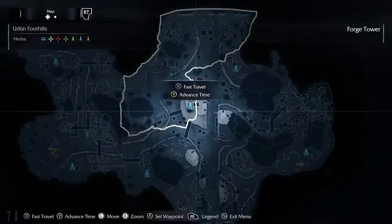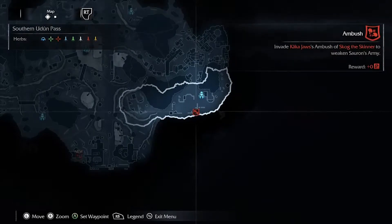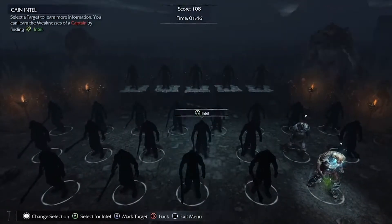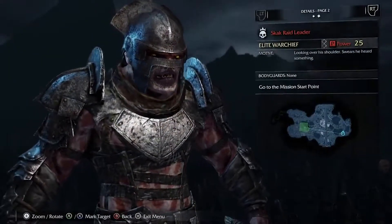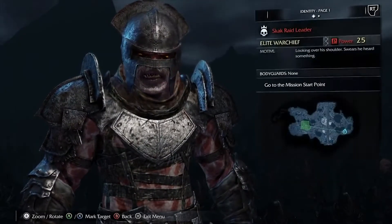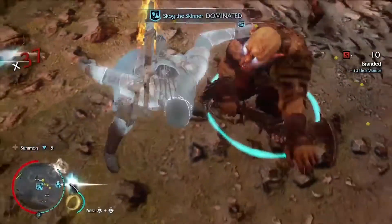Step 1: You'll need to locate a captain. The fastest way to do this is to go to an ambush, execution, or similar mission marked by a red icon on the map. Weaken the captain until his health bar turns green, then grab him and dominate him. Choose the gain intel option and pick any of the 5 warchiefs. You may want to look at the warchief's strengths and weaknesses to see how difficult he'll be to kill. If you're not happy with the one you got, you can find another captain and get intel on a different warchief. Personally, I like Skok the raid leader because his weakness to combat finishers is easily exploitable.